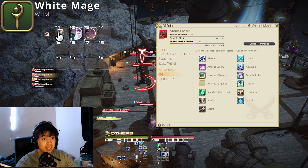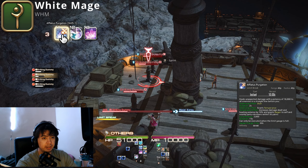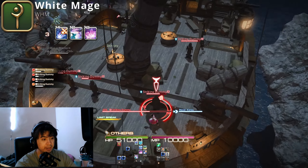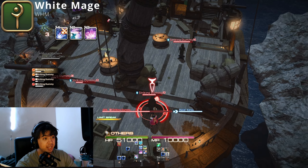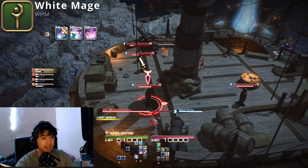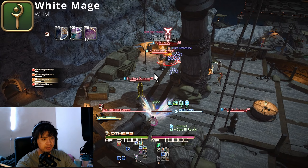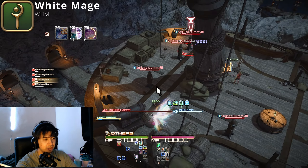When it comes to using your LB: your LB gives a regen but also gives a damage buff, so you actually want to use actions after you LB. For the LB itself, pick the closest target and line up — it matters which way you're facing, not the target. Line up where there are the most enemies. In this case there are three here, so LB in this direction, then dash, then use Afflatus Misery.